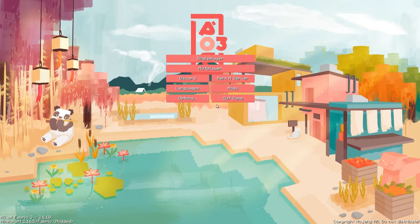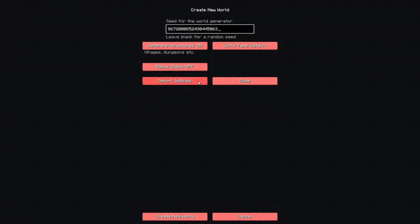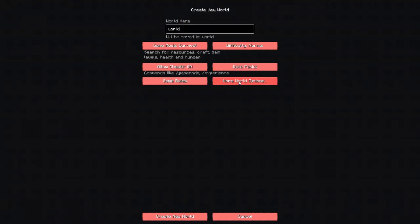First of all we'll create the world. Let's go single player and create a new world. I call my world 'world' because if you ever move it to a server that's the name you'd put. We don't need to change much — survival, difficulty normal, enable cheats — and we'll paste in a seed because I've been doing some testing, then leave the rest and create the world.